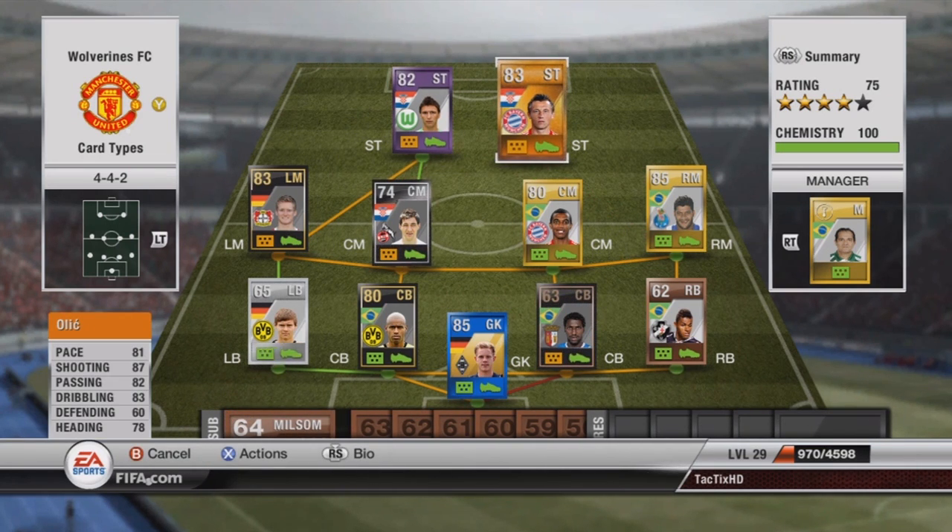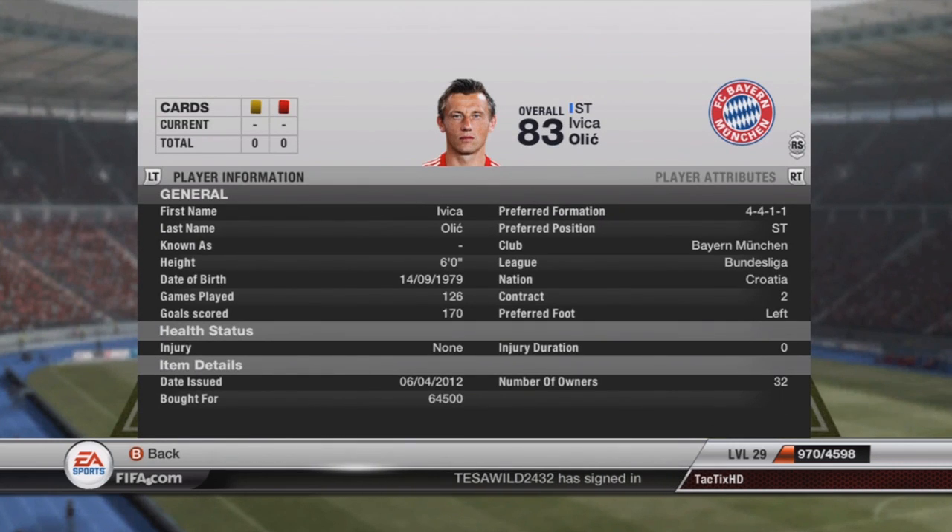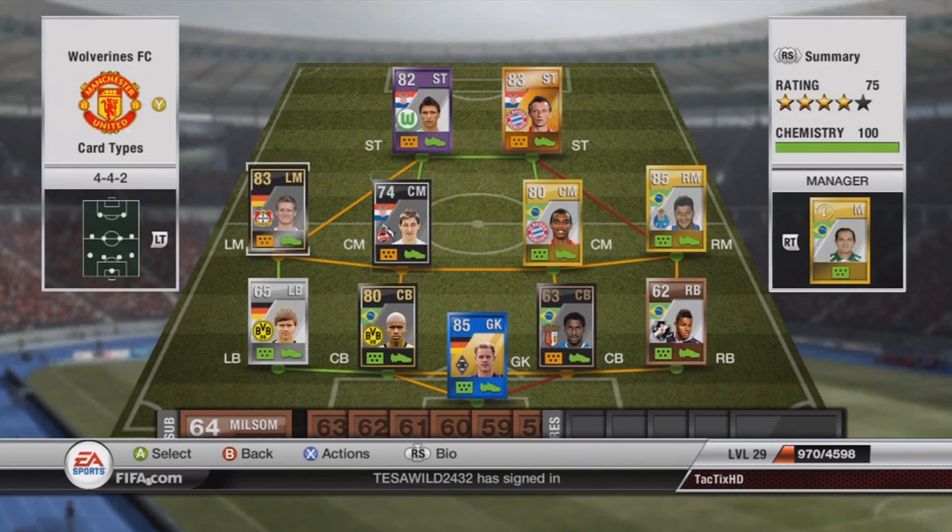The other striker is Olic — really good player. He's actually left footed, that's why I got him on the right side so he can cut in and shoot. 81 pace, 87 shooting, 82 passing, 83 dribbling — great card, and he cost me 64.5 thousand.